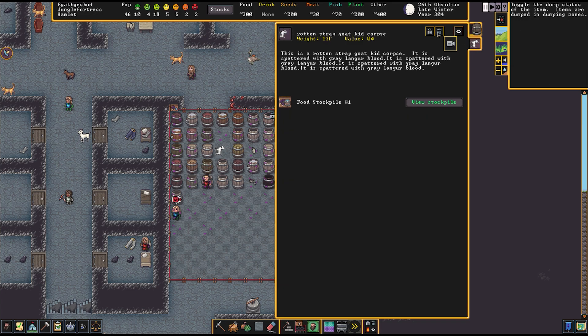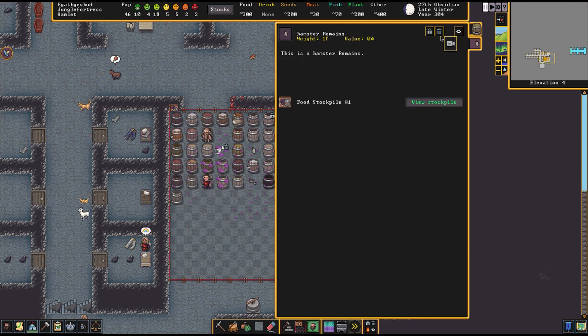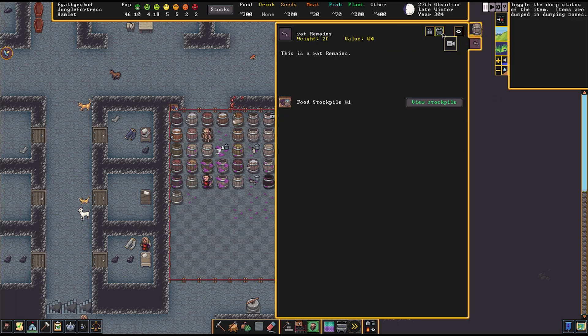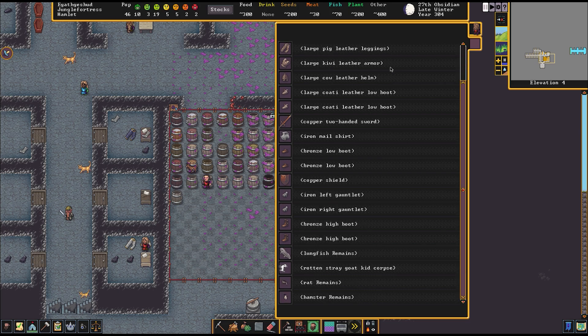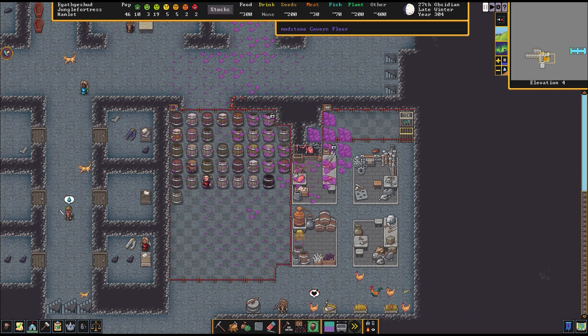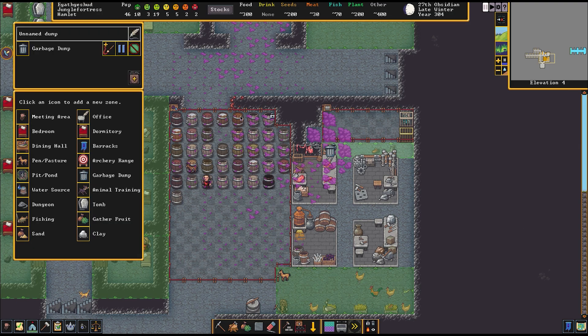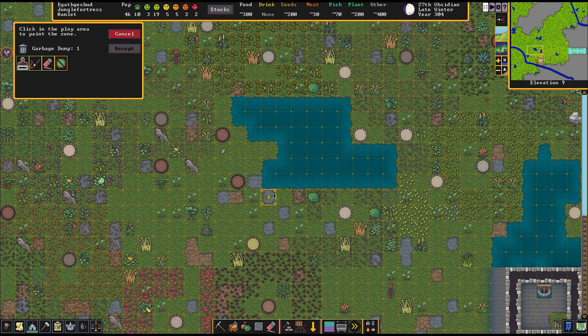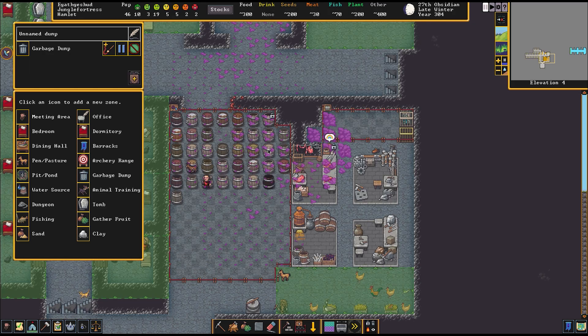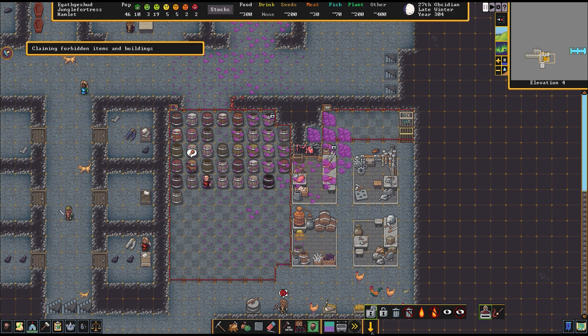One of our goats just died. This is what happens — these new immigrants that come to our fortress bring animals that are completely incompatible with our fortress. I mean, we are underground. Why are you bringing goats here? Goats need grass — there is no grass down here, it's just rocks. They can't eat rocks. We can't even butcher the animal after it dies, it's just a waste. It dies for no reason. Bring something that can actually live in a fortress. But our dwarves aren't exactly known for their common sense, and common sense is a very elvish trait.